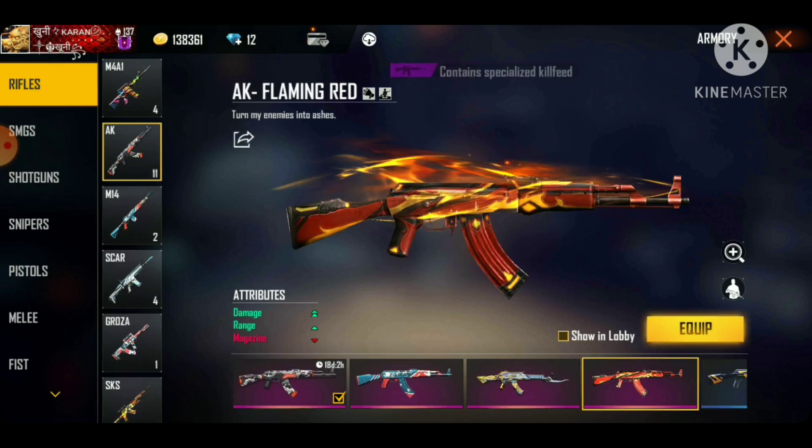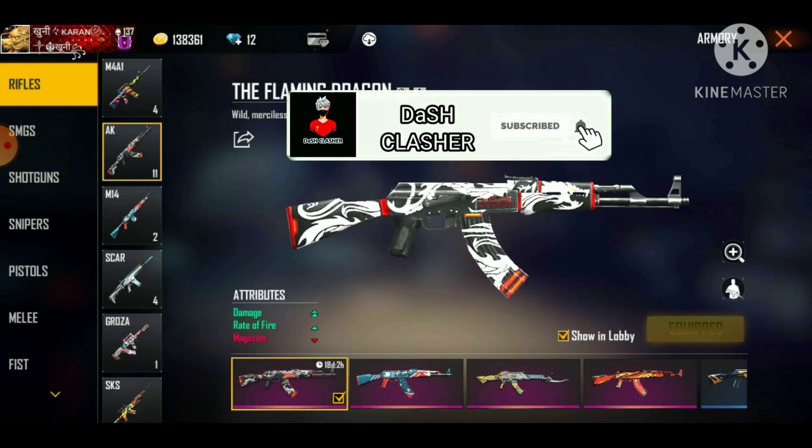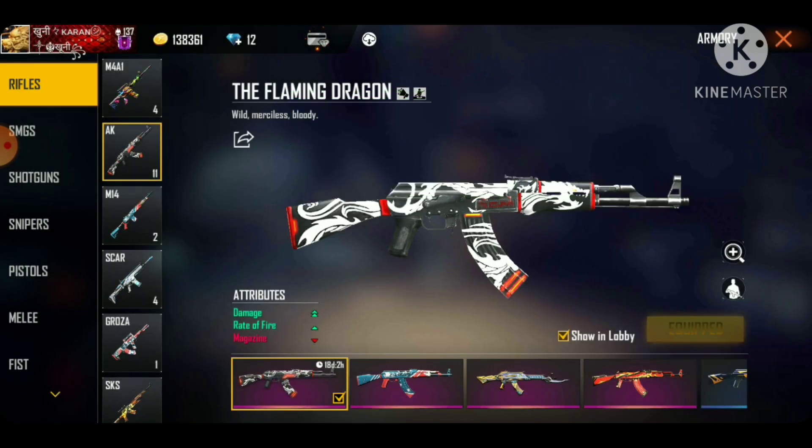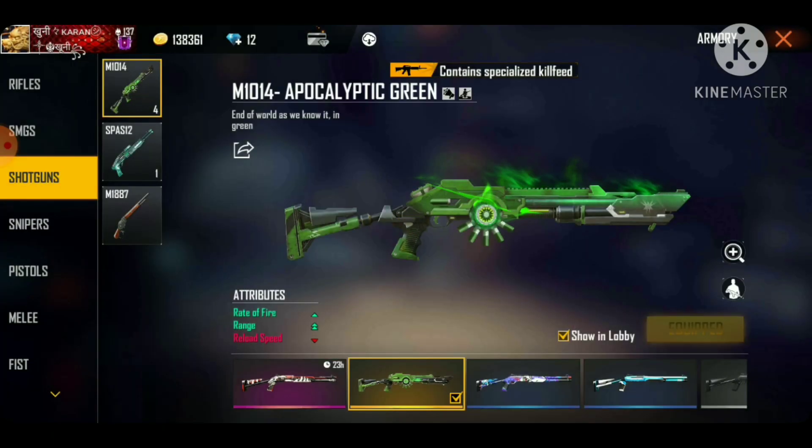So I went to AK and I had a flaming equipment, but it was equipped. There is also something else — this was a glitch. So there are many glitches in FreeFire.